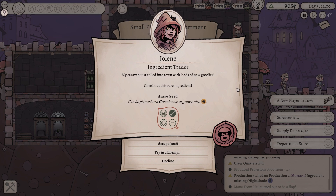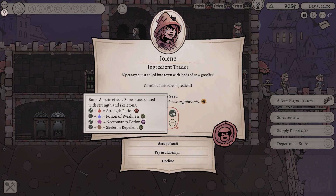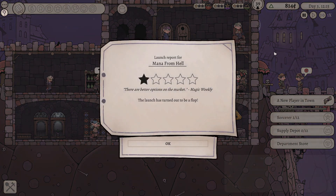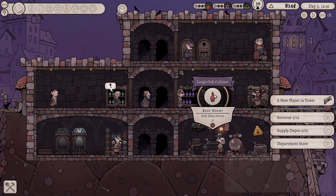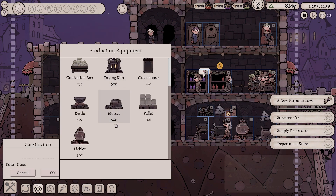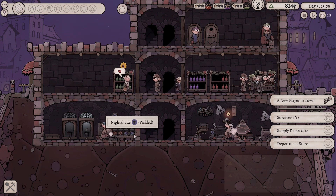Let's get provisions provisionally stocked. And then let's go into four times speed. We are starting to run low on Best Night. A little bit concerning, but I can't really do much about it. We're just gonna have to wait until we've finished dealing with Best Life. Oh! An ingredient trader - Jolene. Check out this rare ingredient. Can be planted into a greenhouse to grow anise. Okay, that's also a bone, which is kinda nice. I think I'm gonna take you up on that offer. Mana from Hell - this launch has turned out to be a flop. There are better options on the market. Yeah, I'm struggling to compete here. We got provisions officially on the shelf.